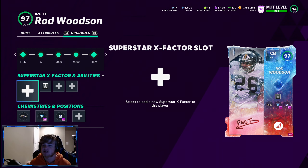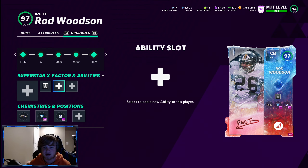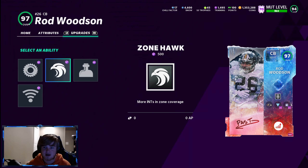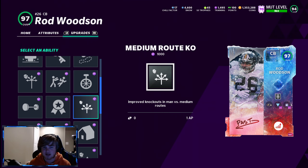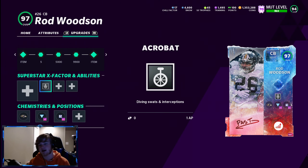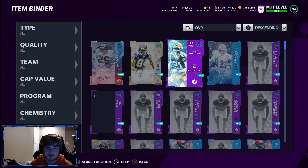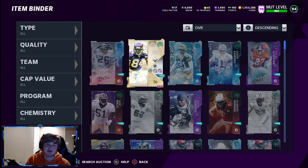For abilities, they help you in-game. Superstar abilities are more helpful than X-Factors because X-Factors require you to do something specific to activate and only last a little while, whereas superstar abilities are on all the time. Go through and read them — they cost training. I run Acrobat on all my defensive players and fill up the rest of the AP. You have 12 ability points on both sides of the ball.